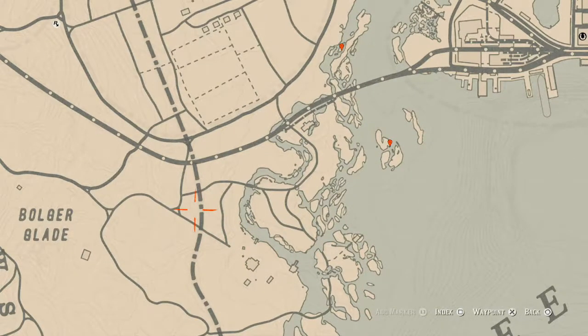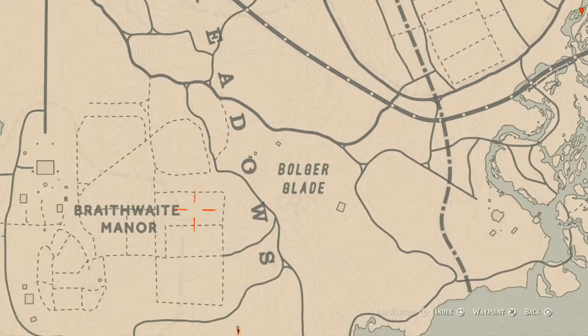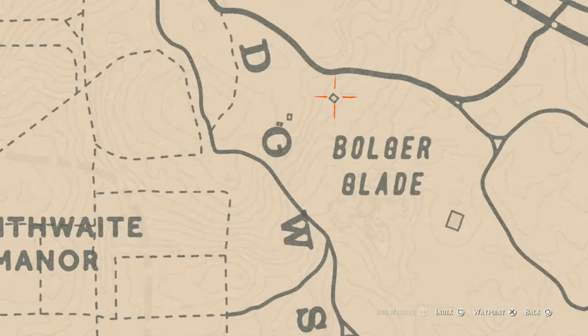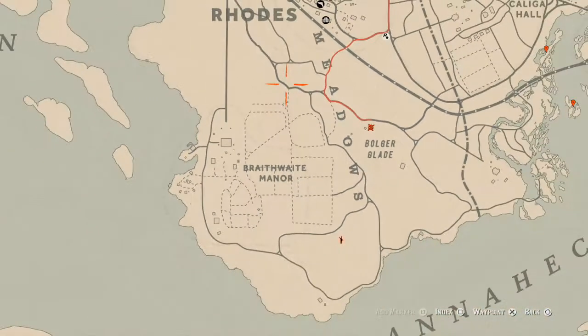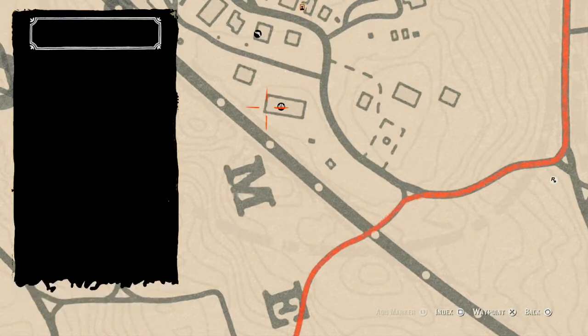Right here inside this chimney there's a Royal Pearl Necklace. You can also come over here with your metal detector and you should get a random item around this area as well.